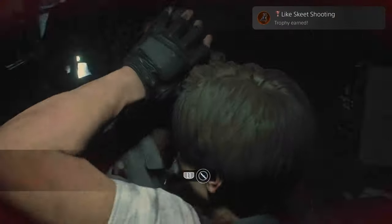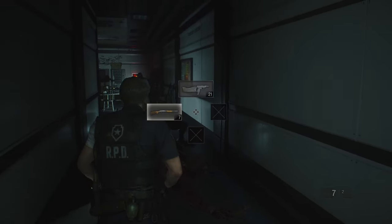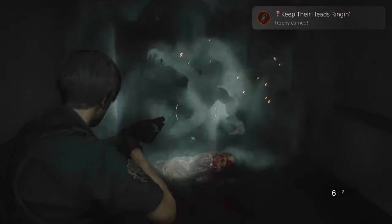Like Skeet Shooting — shoot a zombie dog or a licker out of the air. Best done with the dogs, but you can get it with lickers too. Keep Their Heads Ringing — paralyze a licker's sense of hearing. Use a flashbang on a licker; the flash doesn't work but the bang works wonders and will reset them so they don't know where you are again for a couple seconds.